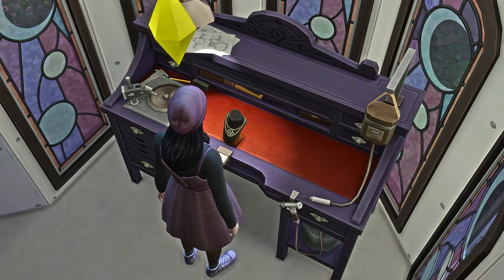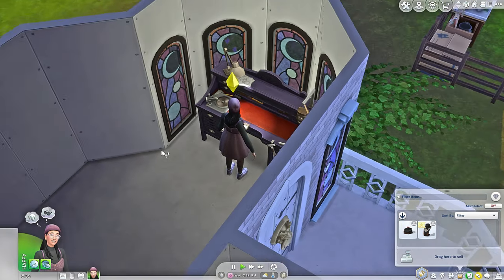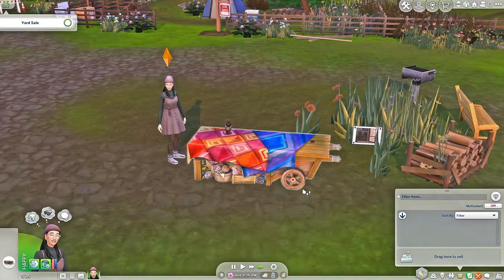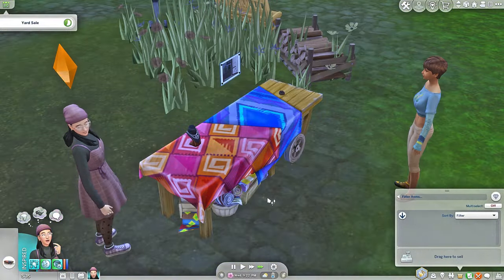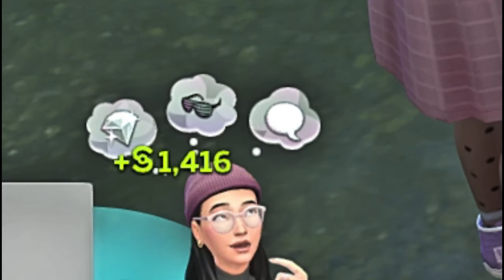We definitely have a crush on the guy. Let's throw the new items in the selling table — start the art sale! This little ring is a very very small, very fine piece of jewelry. I know it's expensive you guys but we need the money. 1,400 — nice!